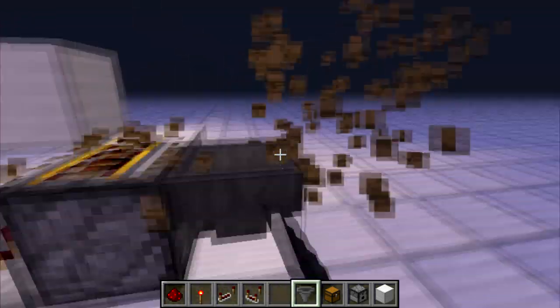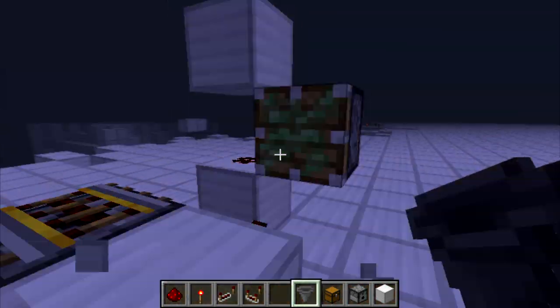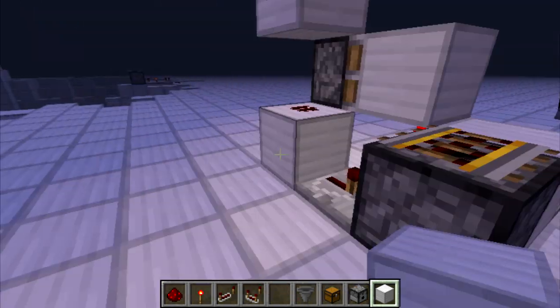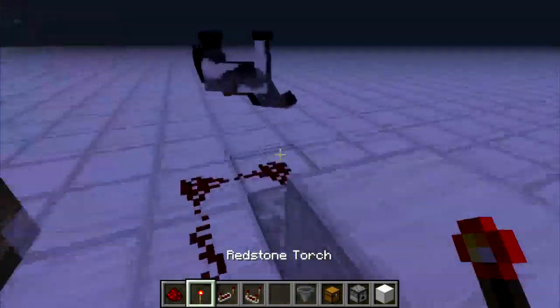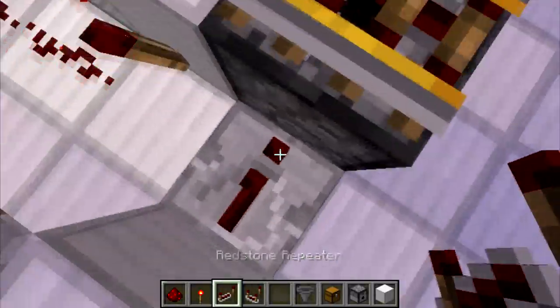Here's just an overview of the device again. It's reasonably compact and you can build this with minimal redstone. The only thing that's really needed is a sticky piston — that's the only intensive component. It fires pretty much in a straight line, although it can go one to two blocks away. As you can see, that's just the clock, and this repeater is on one tick.